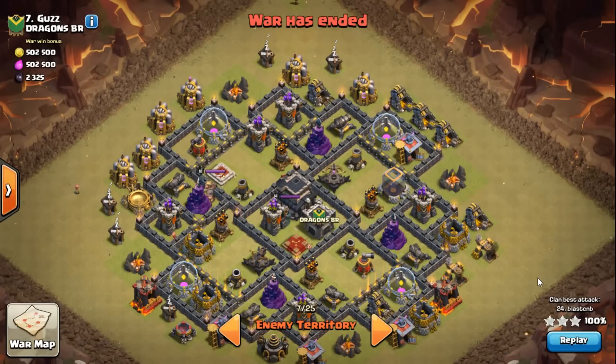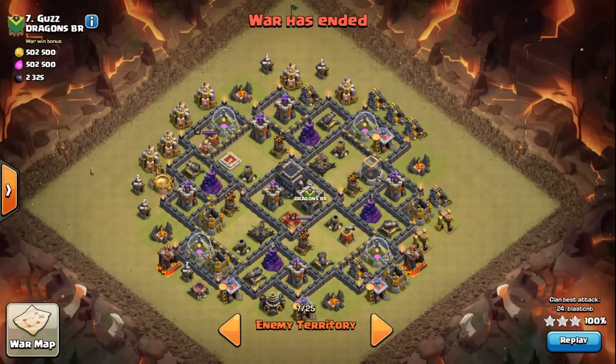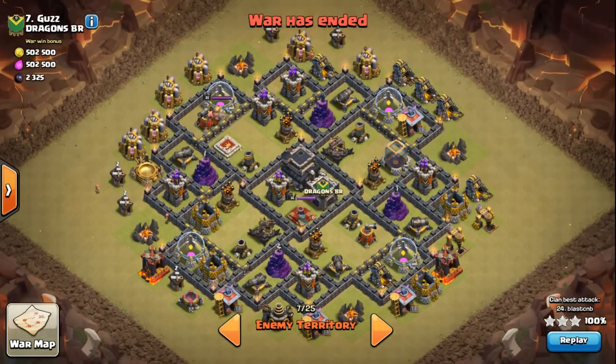Hey, what's up guys, back again with another Queen Pop Loon attack. This is the PCB base type — very common, you've seen it a million times in war. It's got all skeleton set to air, maxed out defenses. I don't know the queen's level exactly, but let's go through the progression. It's a three-star attack on a fresh base.